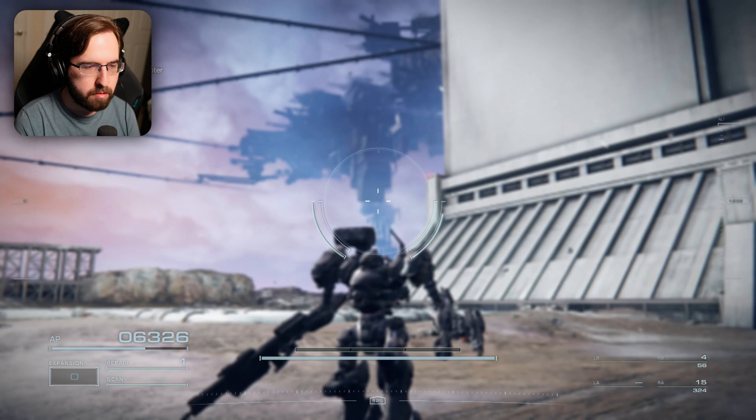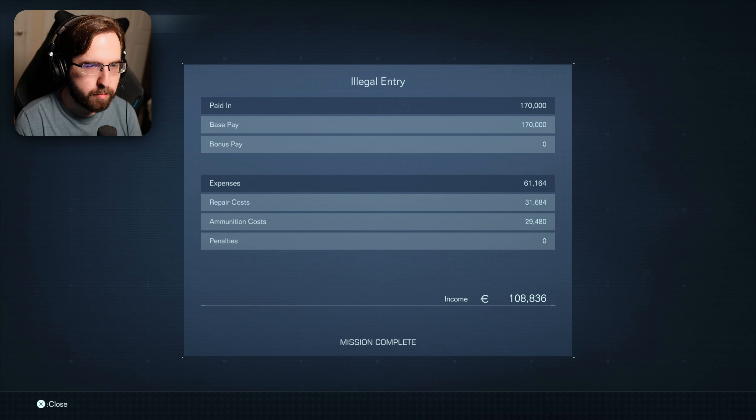Here's the call sign from that license you picked up — call sign: Raven. 'Raven, that's your new name here on Rubicon.' Mission complete! Paid 170,000 — expenses, repair costs, ammunition costs — I made 100k. Nice!